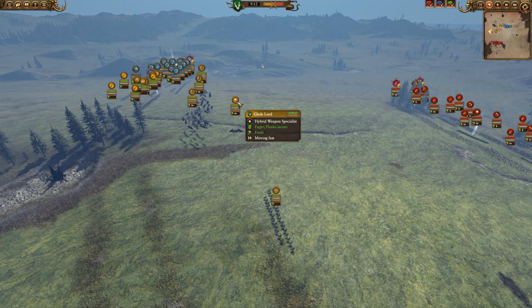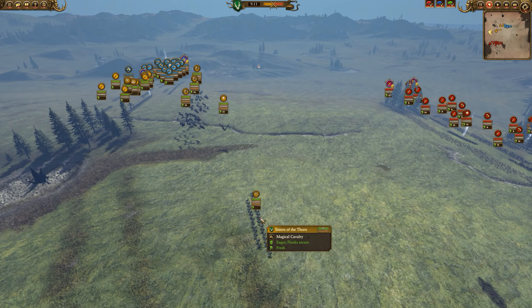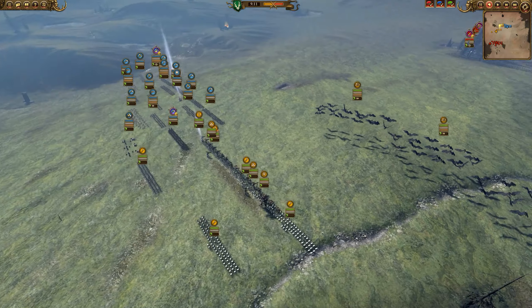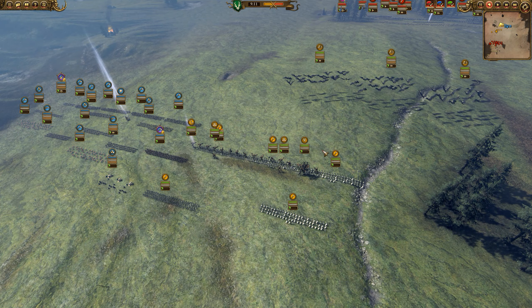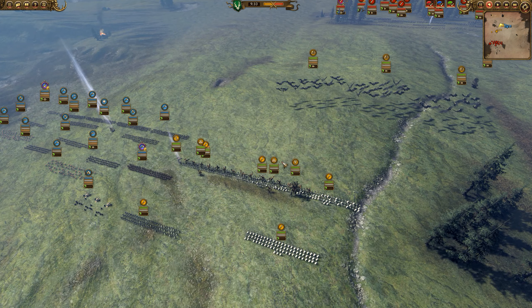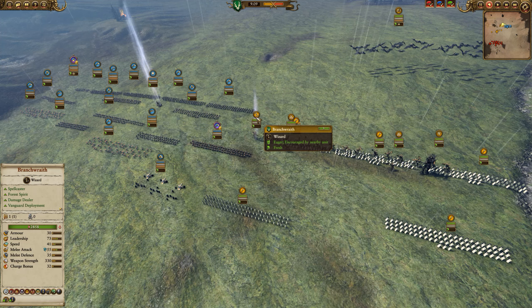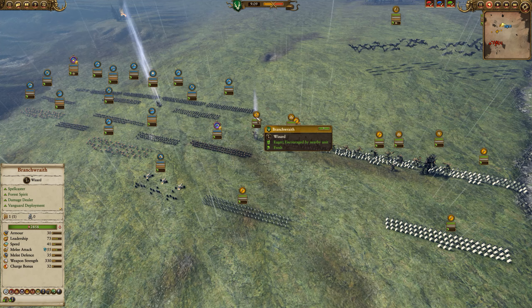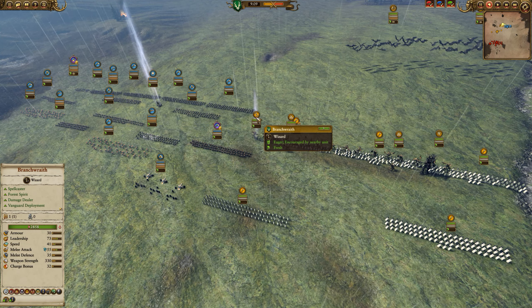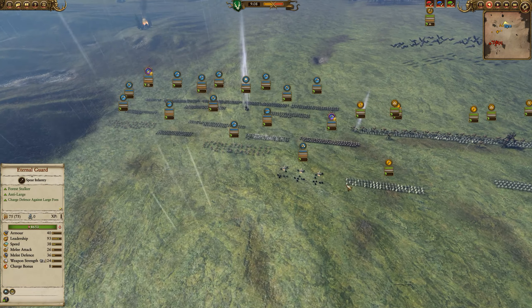For my army we have the Glade Lord leading three Hawk Riders. Also brought the awesome looking Sisters of the Thorn, and then my main line has multiple Eternal Guards, an Ancient Tree Man, and then two Treekin being led by a Branchwraith with the Mystifying Miasma, just because I don't use that spell often. It's a single target Mini Fate of Bjuna, if you want to call it that. And then we also have a Heal spell with her.